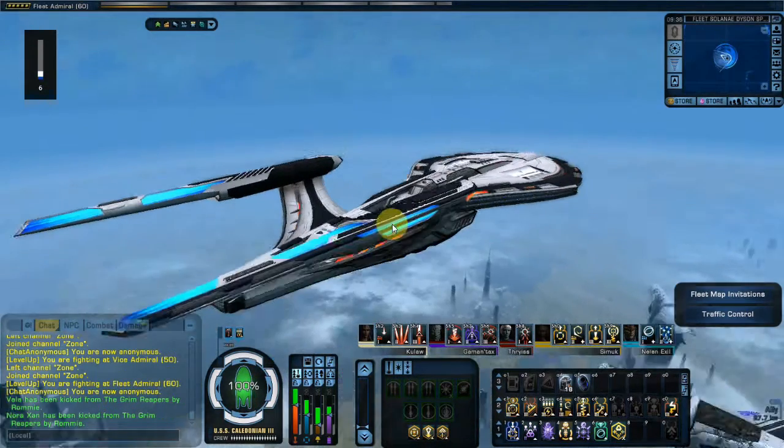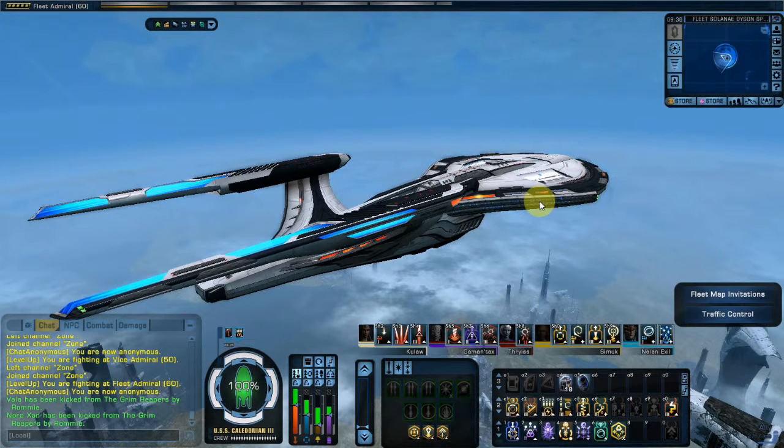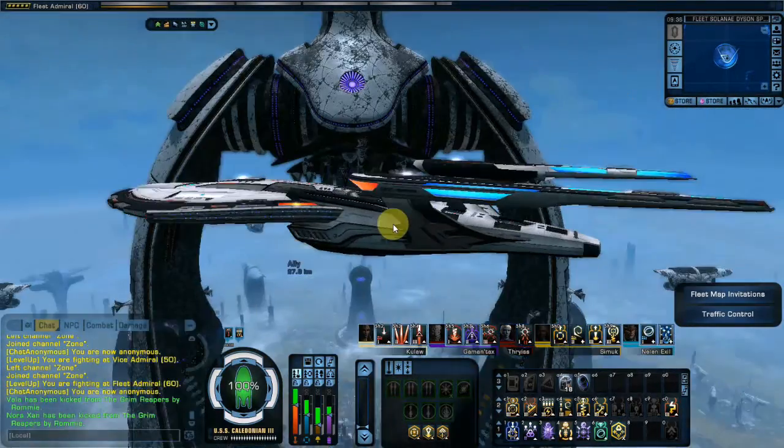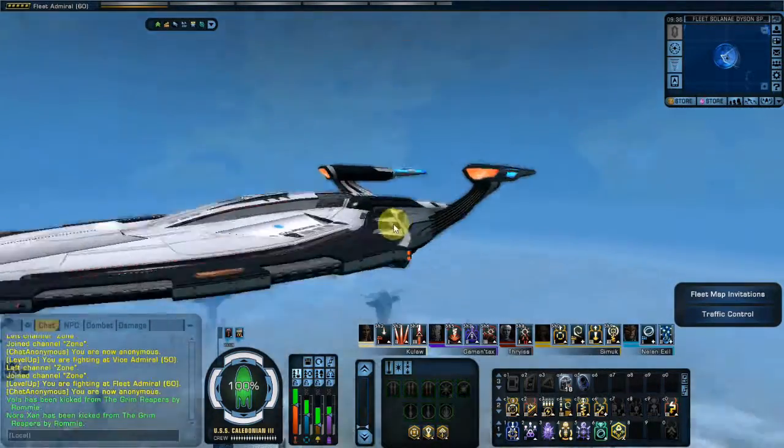Let's show off the new ship here. This is the tier 6 Avenger, not Arbiter. I did get the tier 6 Arbiter, which is a C-Store ship, but I went and got the fleet version, which I believe they call the Avenger, as well as the tier 5 versions.